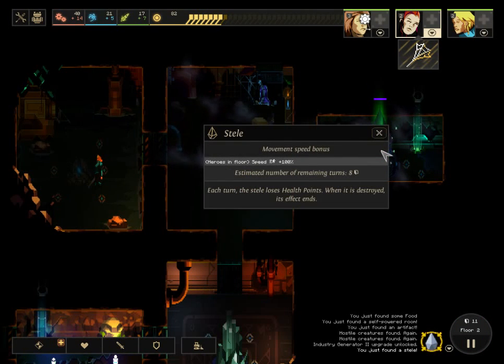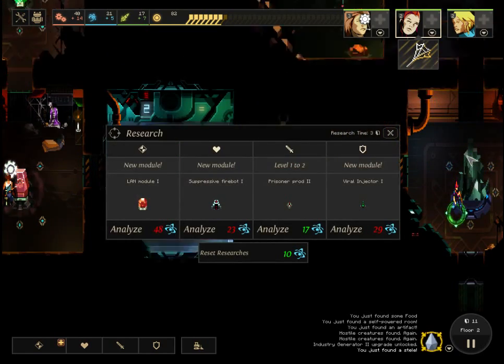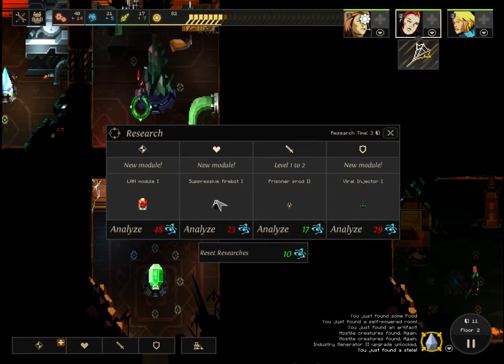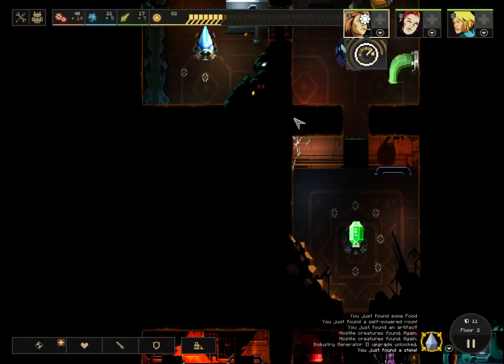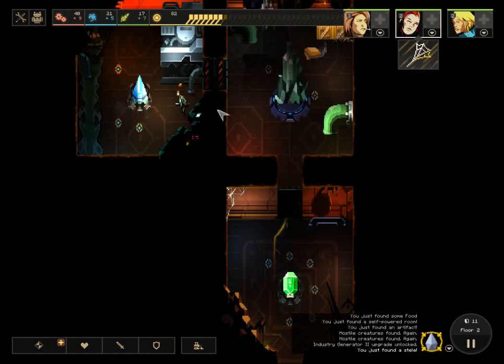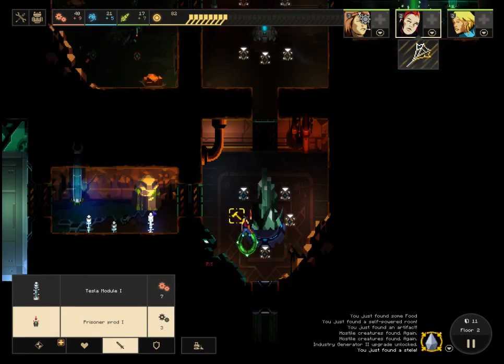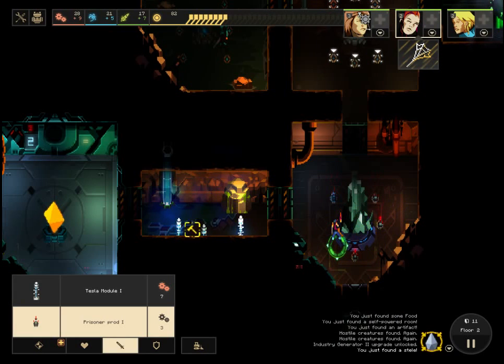We found a Stele — these are basically random events that will alter the dungeon for a set amount of turns in different ways. This one increases everyone's speed by 100% and will last 8 turns — so now she is super quick. I really want that suppressive bot. I'm going to take her off industry and move her to science. This will be like my secondary defense, and this will be my main defense right here. They'll have to come this way, get hit by these weaker ones, and then we'll hold out here where they're stronger.